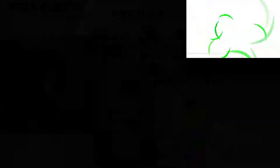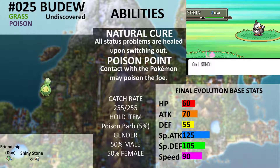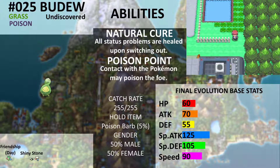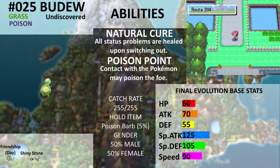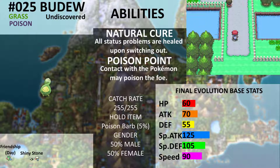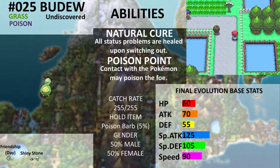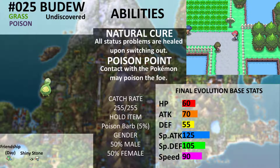Here are the Pokémon for Route 204. First up is Budew. Budew, once fully evolved, is actually pretty great — it has great special attack, pretty good special defense and speed, and very few weaknesses but also few resistances. Good moves to teach it once it evolves into Roselia are Stun Spore at level 10, Leech Seed at level 16, and Toxic Spikes at level 28. Interestingly, Budew is the only one in its evolution family with a different English name than its Japanese name.